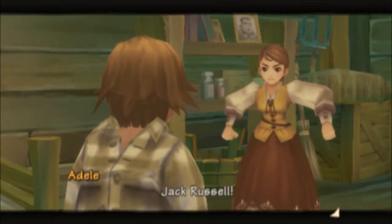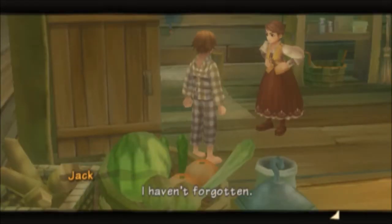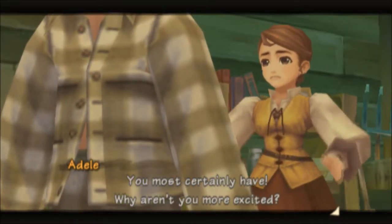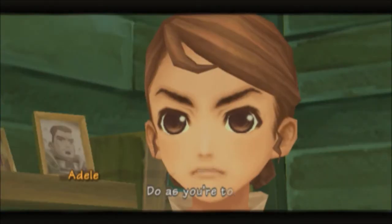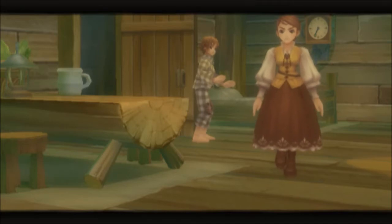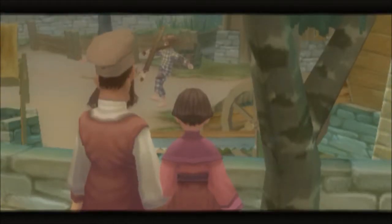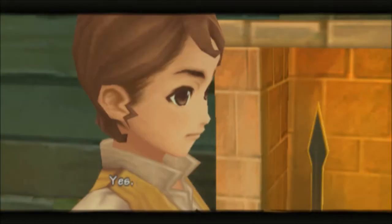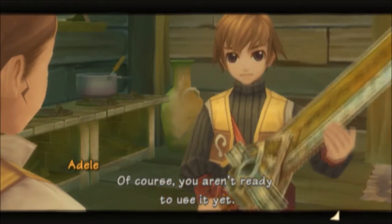Jack Russell! What did I do? Today's the day we've been waiting for. Don't tell me you've forgotten. I haven't forgotten. You most certainly have. Why aren't you more excited? Outside now. But I just got up. Do as you're told. Hey, Dad's sword. Yes, Jack, this is your father's legendary sword — the Arbitrator. Of course, you aren't ready to use it yet, but someday you will.